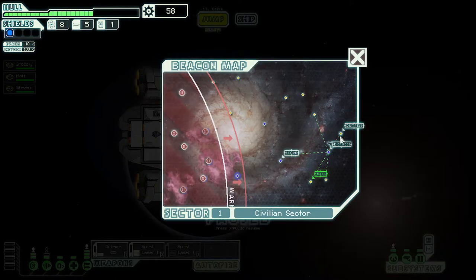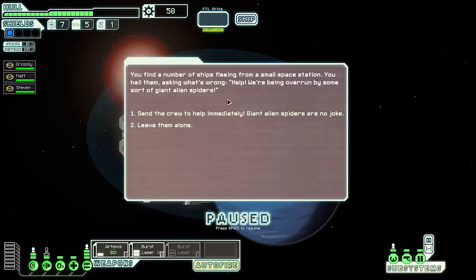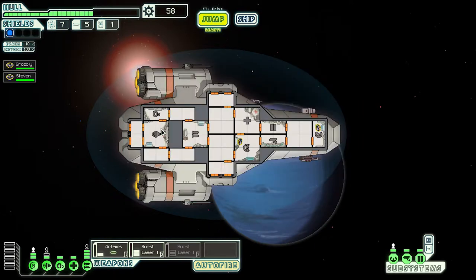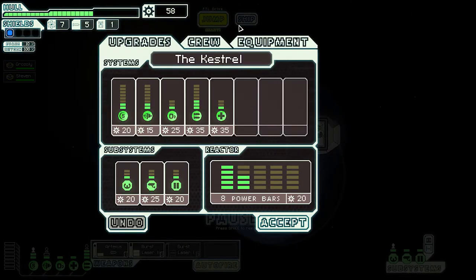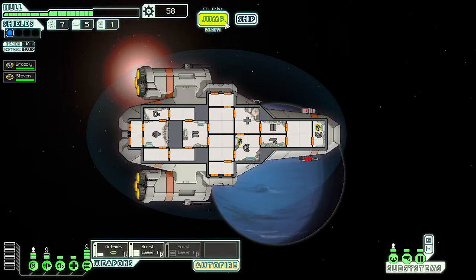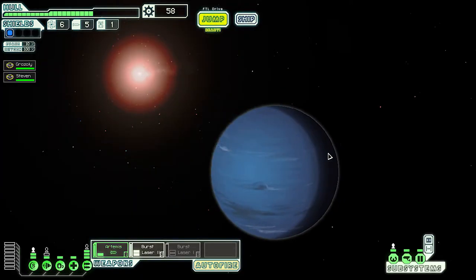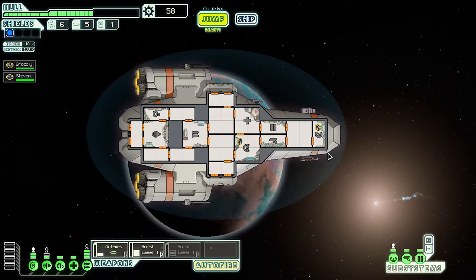Another distress call - a number of ships are fleeing a small space station. They hail us: 'Help, we're being overrun by giant alien spiders!' Giant alien spiders are no joke. We go to help - and oh no, someone didn't make it back. I forget that crew member's name but he's gone. We didn't even get any cool gear for it. No more helping people out here. Let's get back to the exit and start the next sector.